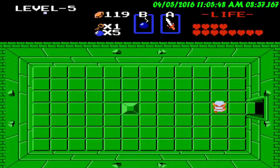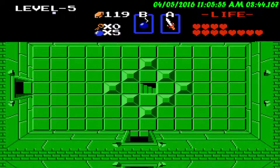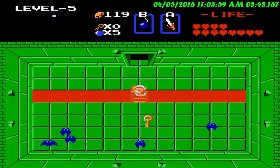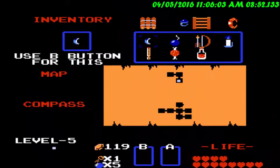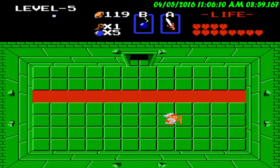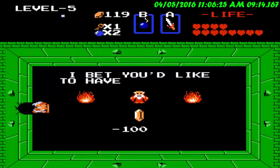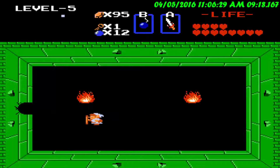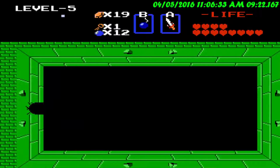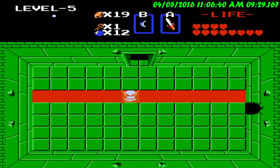Nothing there. So we're pretty much isolated from the rest of the area. Let's see what's down here. This is one of two areas in this first quest where you can actually get a bomb capacity upgrade, so I would take that and just be done with it. Now we're up to twelve bombs. The next upgrade won't come until we get to level seven, so we still got a while before that happens.